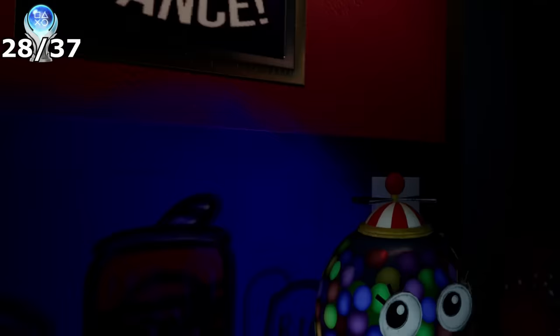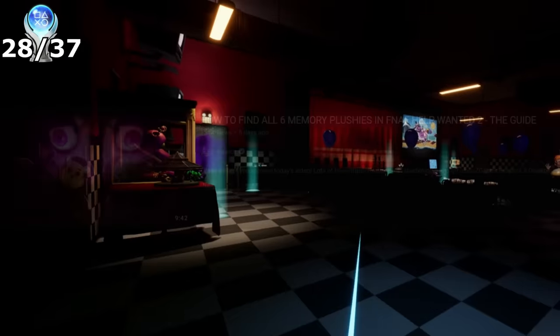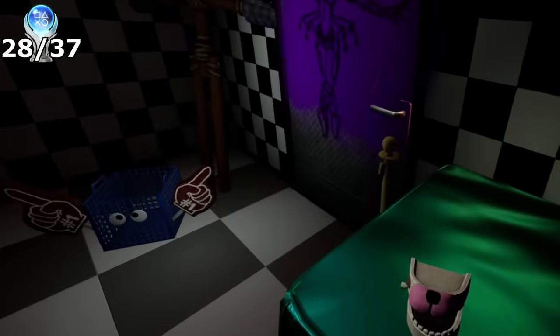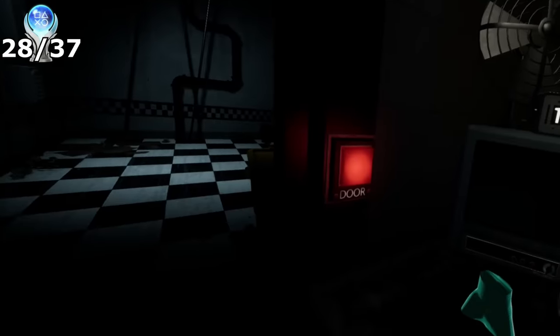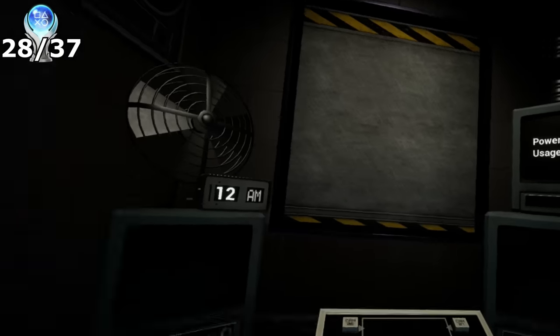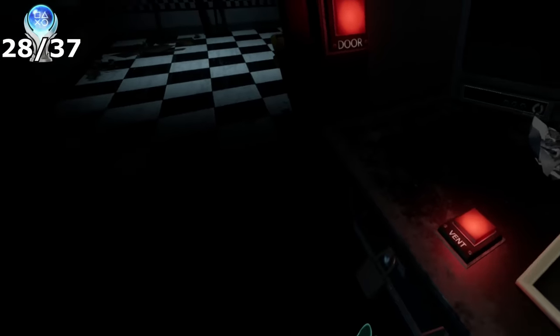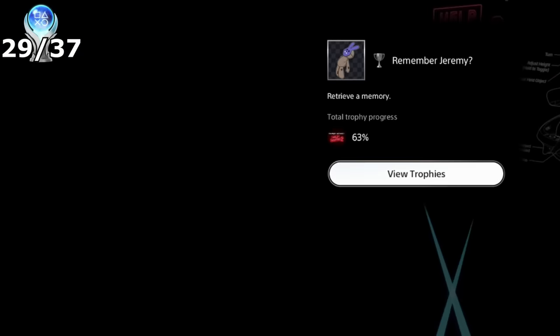Next up was finding the memories in game that would eventually lead to the secret ending. A video by Dorco ended up helping me out, but you would naturally discover this in-game by looking at hints of graffiti in the main hub area. The first memory I unlocked was entering the code combination 1983 in the Ennard level. You can see through the gap of the desk to reveal a keypad, and by pushing your hands through the desk you can enter the number combination to unlock the memory — this is how I got the trophy Remember Jeremy.